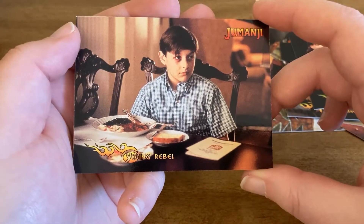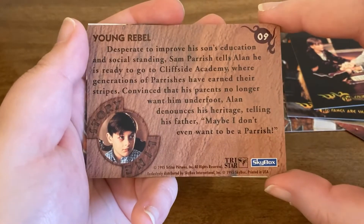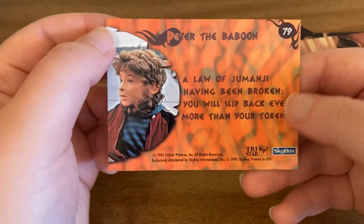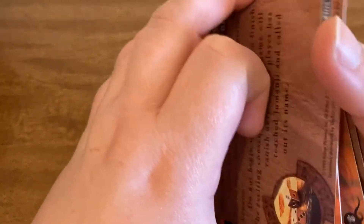And here is Alan when he is a kid. So there is that card. And then our last one is actually another puzzle piece card, and this is a different one than I had before. So that one's also new. Not as exciting, but.